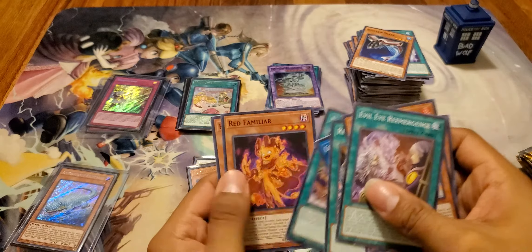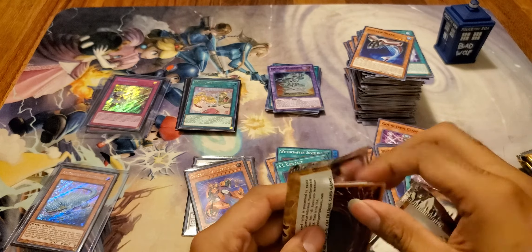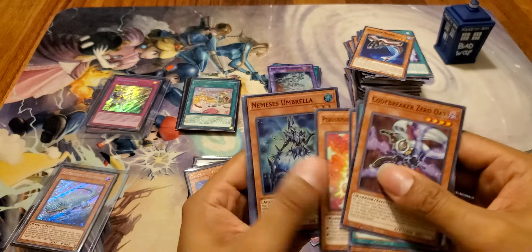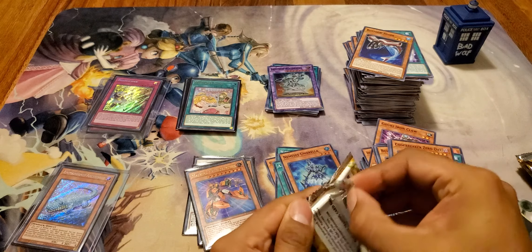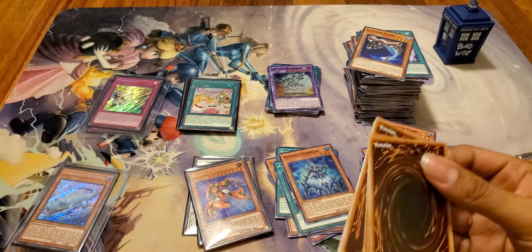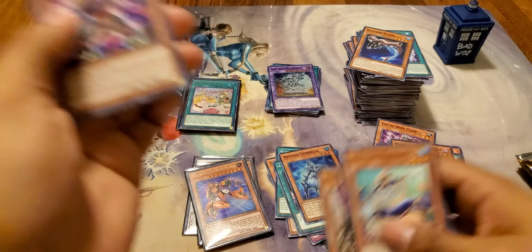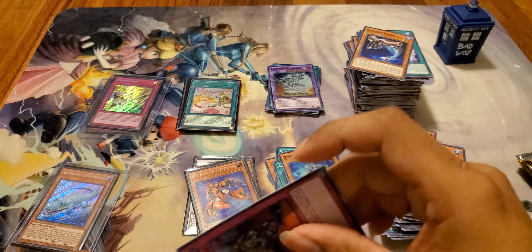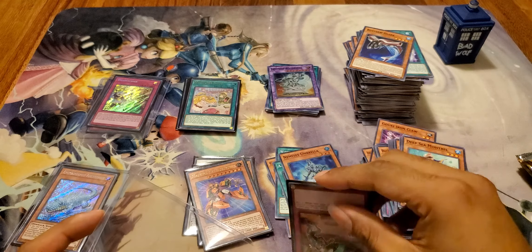Nothing again — looks like these two cases burned me, guys. I thought I was doing so well with the very first case getting three secrets in a box. No prismatics, no Starlight Rare as far as I know. I'm defeated at this point. I feel defeated — I got one ultra to look forward to, and that's it.